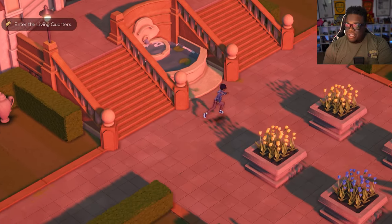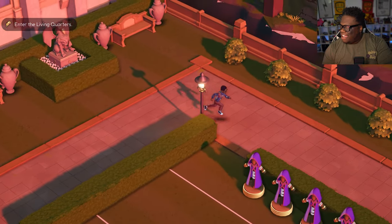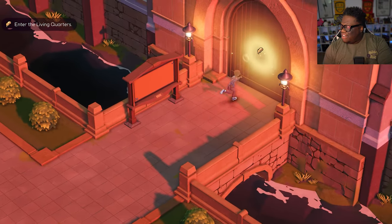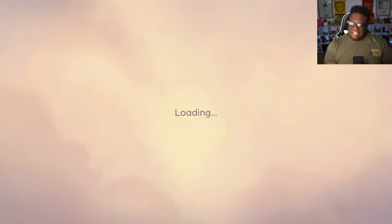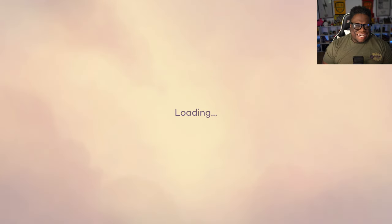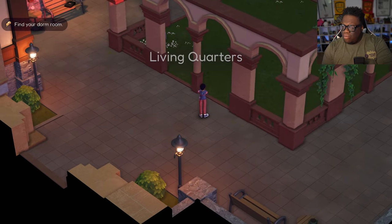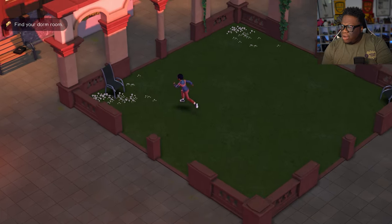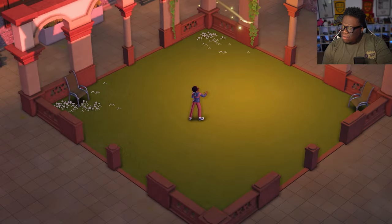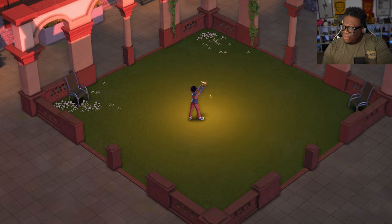I'm just exploring. I know I'm supposed to go to the living quarters, let's go. You get an icon that kind of points you. I'm not seeing a mini map or a HUD. Find your dorm room. We get another part of the area — oh, they got a chair. A feather — Forrest Gump, my favorite movie.